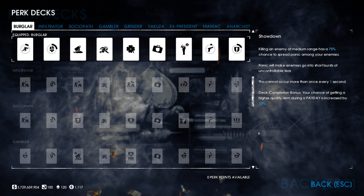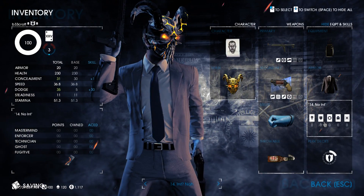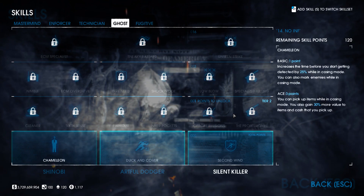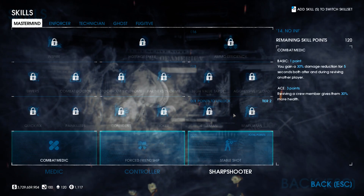Today we'll be using either the Burglar or Yakuza perk decks. The skills we'll be grabbing are the ones that increase our concealment, help with cameras, lock picking, and drills, along with some essentials that will aid our movement. The way I will show the skill progression is the order I would get the skills, so you can use this as a guide as you climb the ranks.